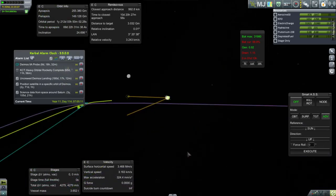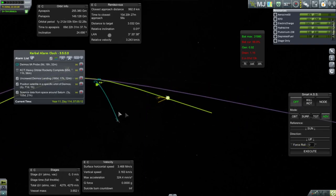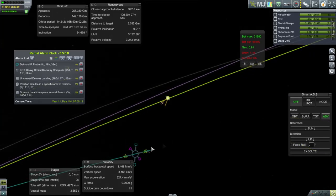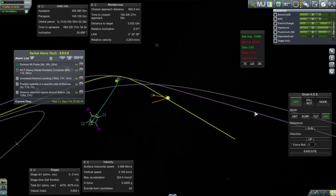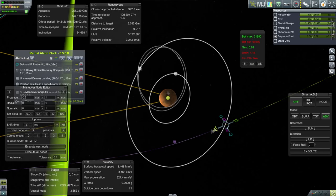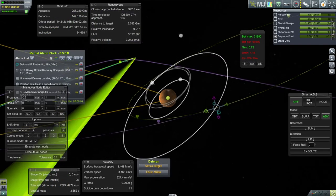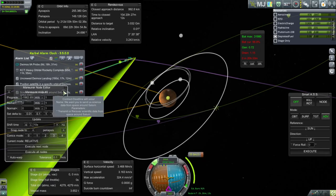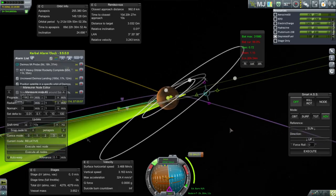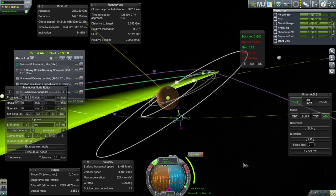Maybe instead of this sort of tight approach — obviously we'd be crashing into Mars in that case — maybe what we really want is something rather looser. Let's take a look at the relative benefits and drawbacks of that. If we try and get into orbit right there, that's just a bare orbit, and it takes 1,962. That's not too bad. And maybe we can adjust our inclination and everything at the same time.